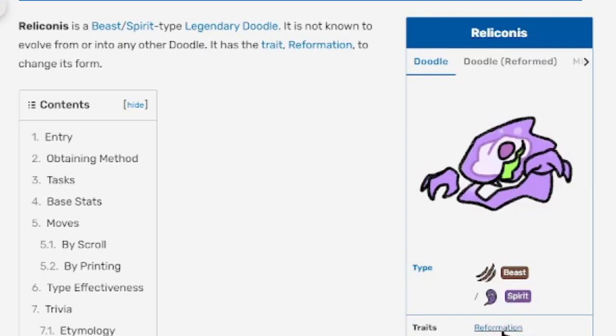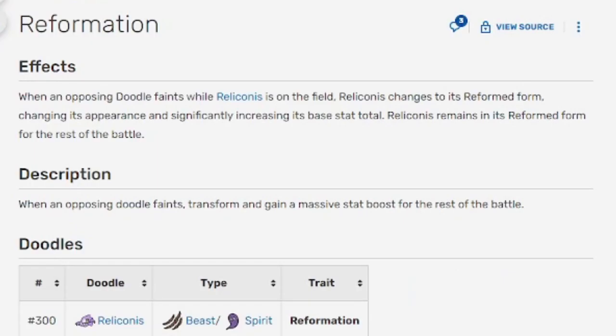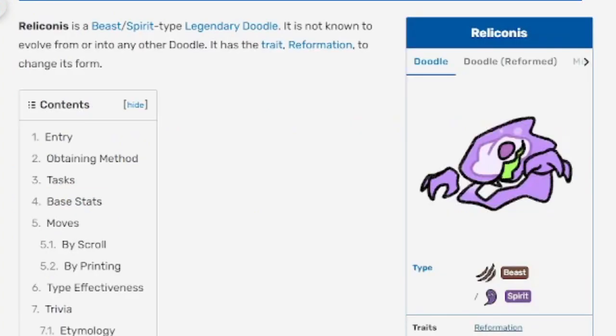Reliconus has the Reformation trait — it does not have a hidden trait. The Reformation trait reads: when an opposing doodle faints while Reliconus is on the field, Reliconus changes to its reformed form, changing its appearance and significantly increasing its base stat total. Rally remains in its reformed form for the rest of the battle. Its doodle PV number is 300.